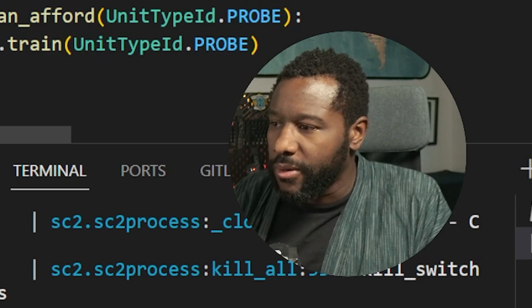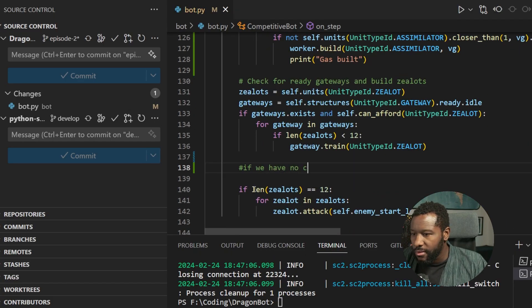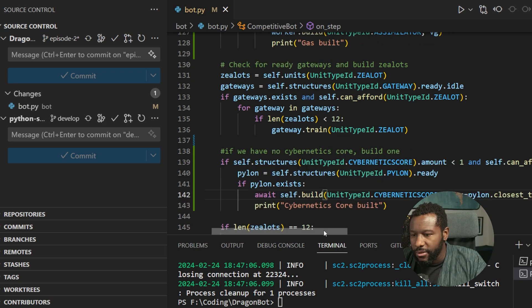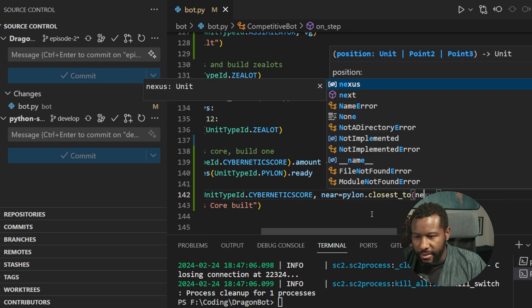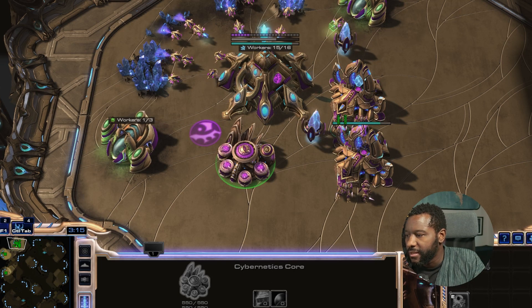Cybernetics core — we need to get a cybernetics core in here. Put some simple logic: if we have no cyber core, build one. Can I go closest to nexus? Let's see if we get a cybernetics core out of this. Oh, there it is — cybernetics core. It's built it.